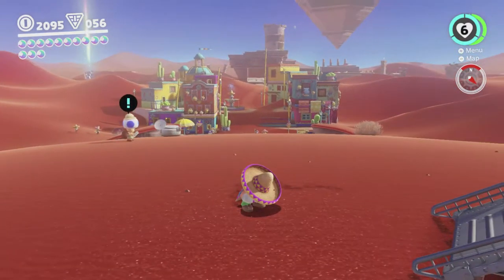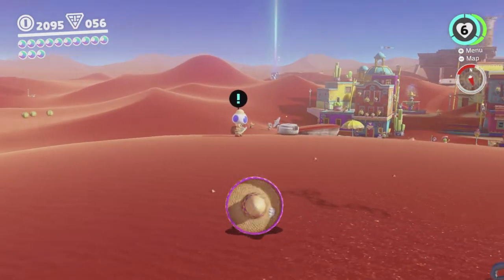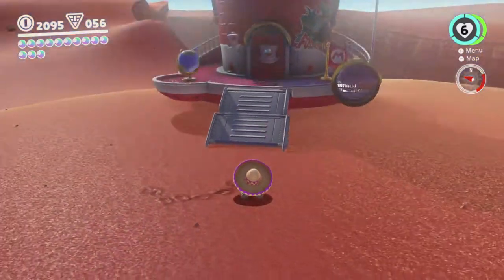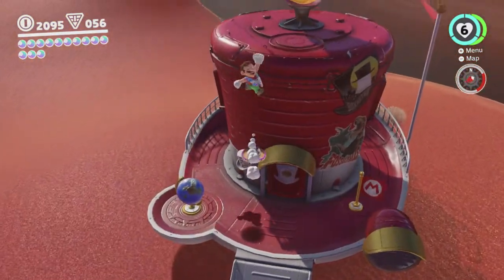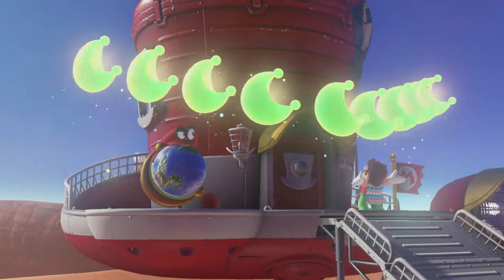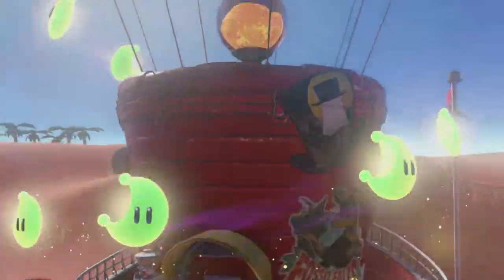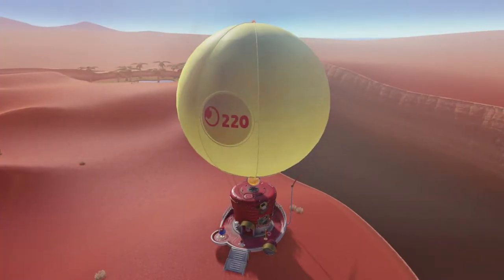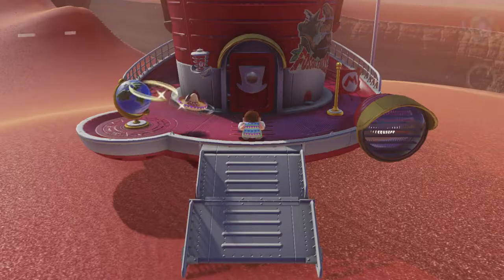Hey there everyone, this is Danielle playing some more Super Mario Odyssey while permanently crouched. Last time we did Tosterena's story, which was quite surprising. I'm gonna cash in those moons and then we're gonna go around and grab a bunch of the minor moons in Tosterena which are now available. Once you complete the story, a bunch of the ice melts and a whole bunch of other stuff around Tosterena becomes accessible, so we're gonna be trying to grab some of those now.